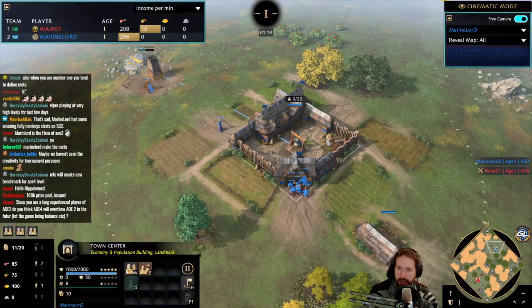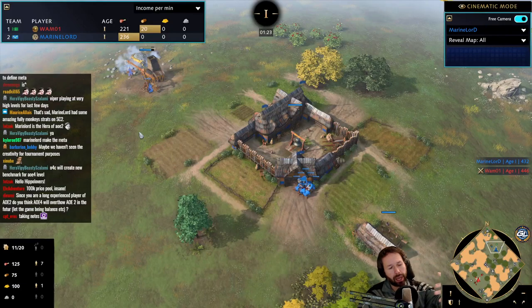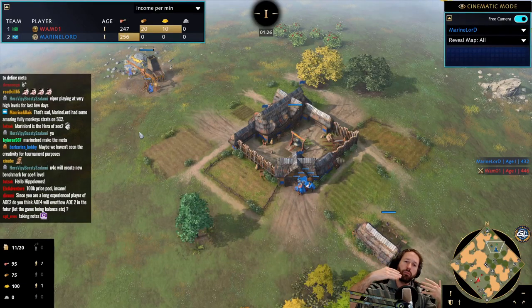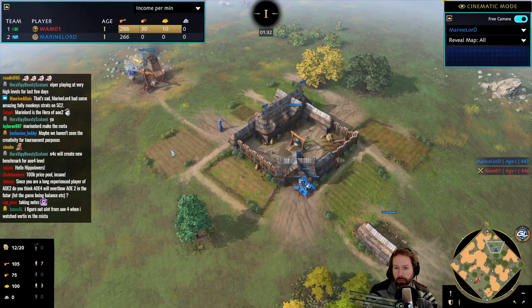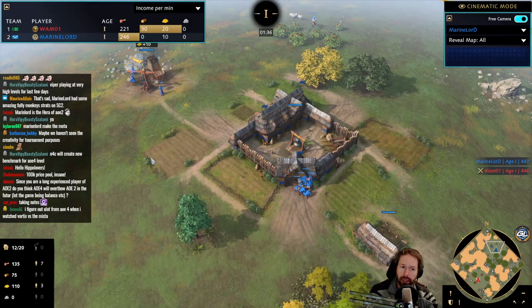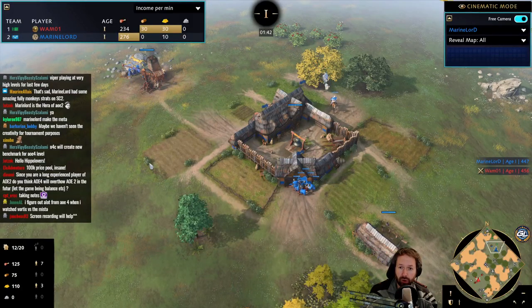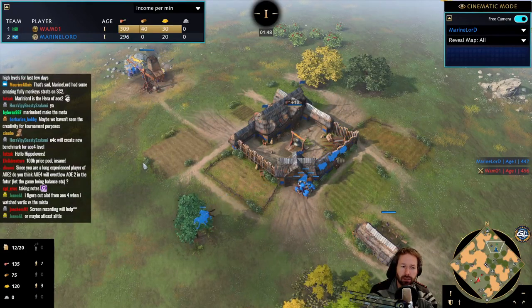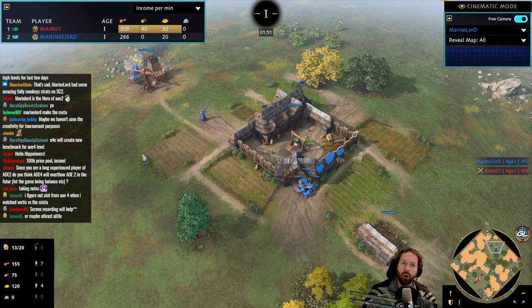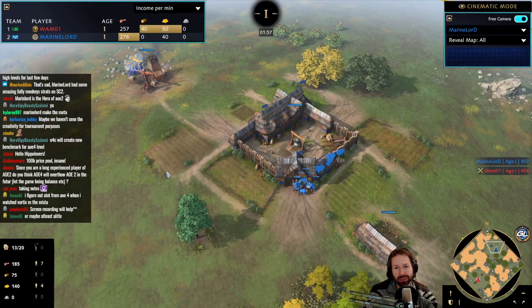The French are a very generic civilization, played here by Marine Lord. They're comparable to the English, which we saw in game one — pretty good with longbowmen — but in this case French are really good with their horses. You advance to the next age using 400 food and 200 gold to build a landmark. The strongest landmark on all land maps right now is the School of Cavalry, basically a stable that works 20% faster, and you can build horsemen out of it. Horsemen are a typical scouting unit, but a bonus for the French is that they can also build early knights.